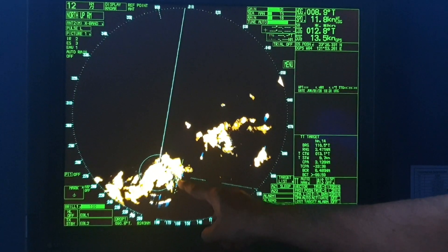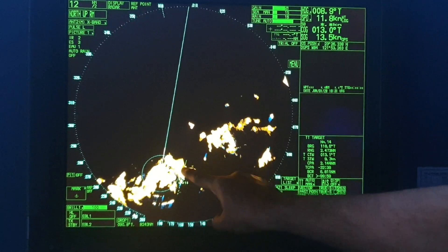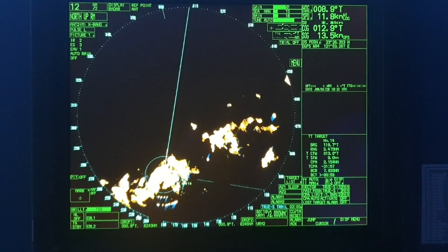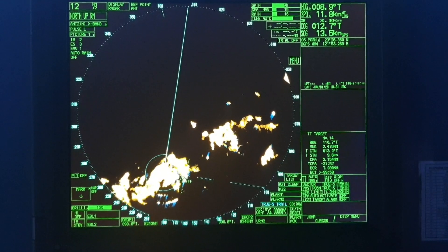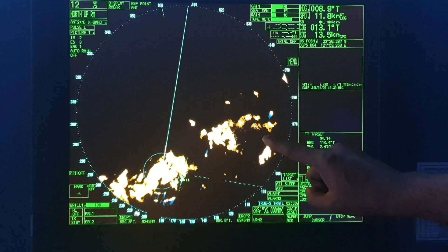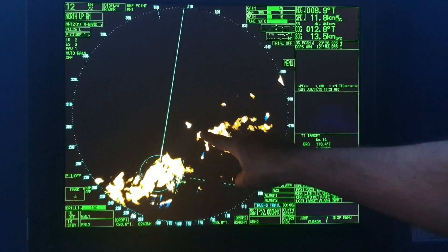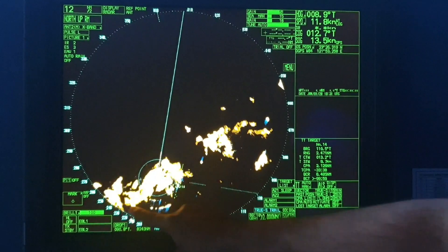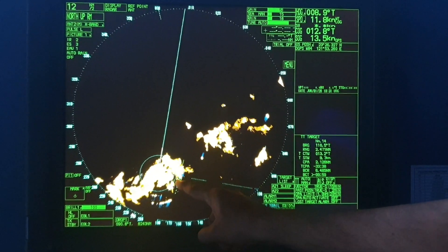This is not any land — it is just a cloud cover obscuring the radar targets. It is very important to tune your radar correctly so that you don't miss any targets or any navigational hazards. If they hide behind this cloud cover you might miss them, and that is a disaster.